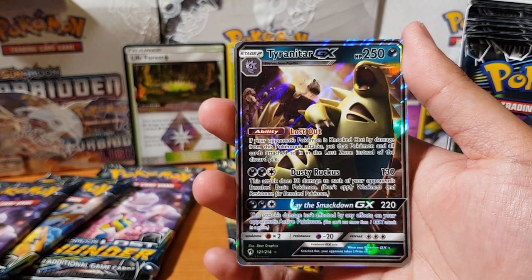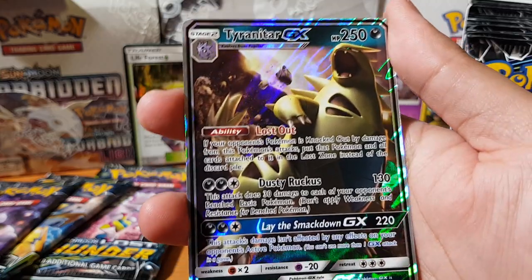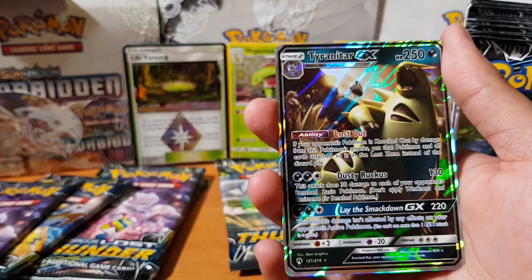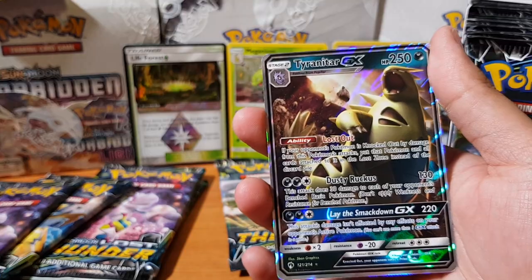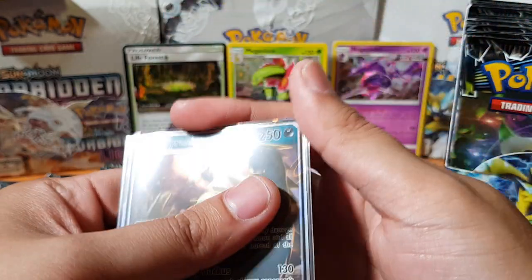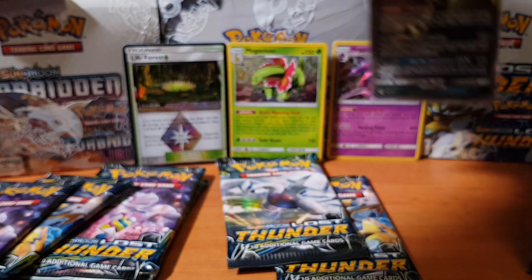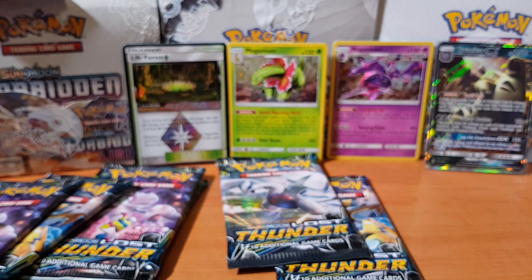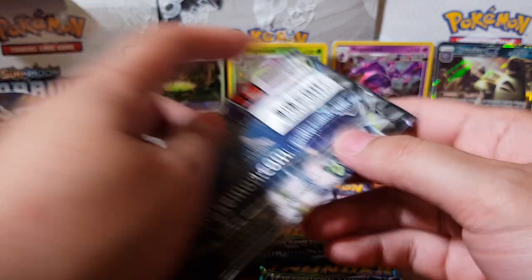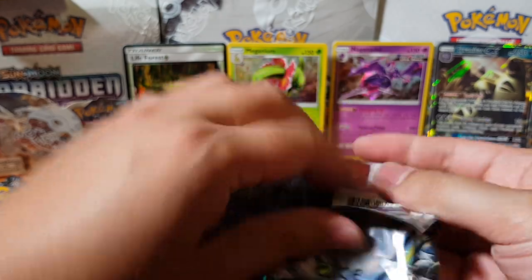Look at that raw artwork man — he's doing his thing. What's in the background, is he kicking rocks? What a beast! I'll sleeve that straight away. So we have our first GX of the pack — not bad at all. Let's move this box aside, welcome welcome Tyranitar. I wonder if we'll pull our first secret from the first 12 packs.